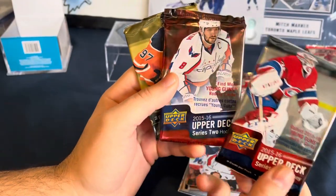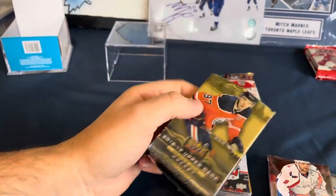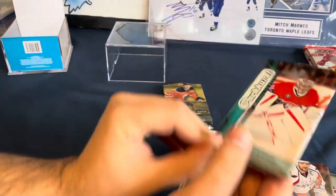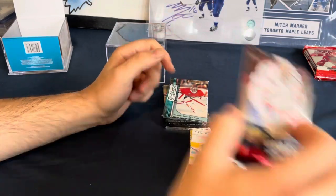15-16 series 1, 15-16 series 2, 18-19 series 1, and this Parkhurst one which might have a McDavid in there. You get a blue McDavid that's worth like 60 bucks. So what do you want to open first?